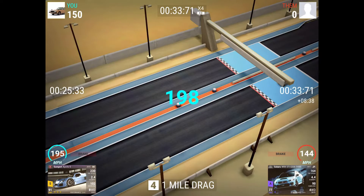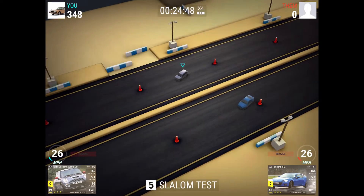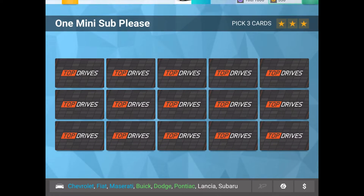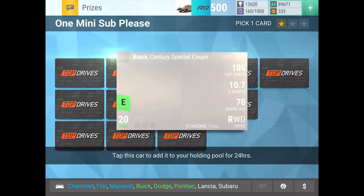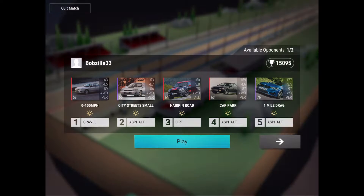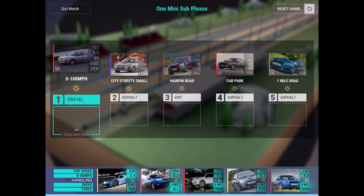This is why I'm running the Gumpert Apollo S — for the one-mile drag I just got 198 points against an RQ 77 Subaru. I could have run my two epic Subarus that are maxed, but I'd rather run my legendary which gets 200 points against my epic Subarus. We do have a common Subaru here — not sure if it's a new one yet, I think I need more commons.